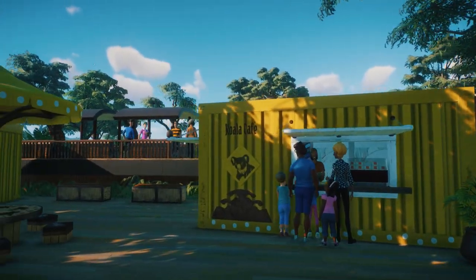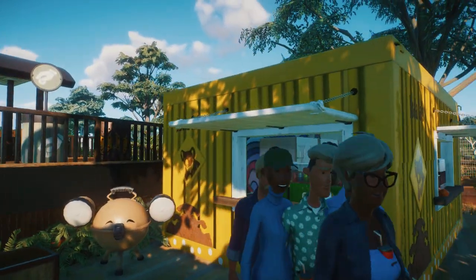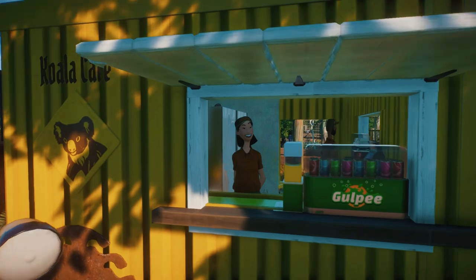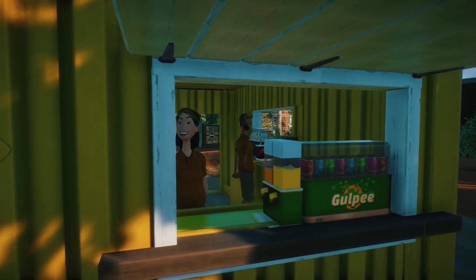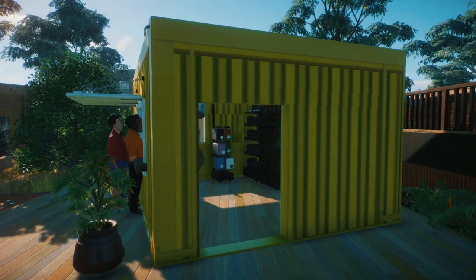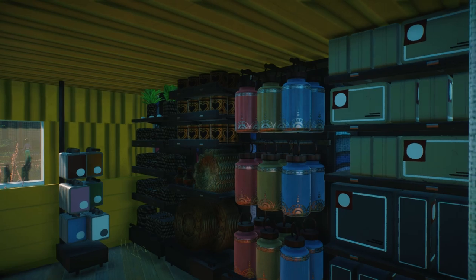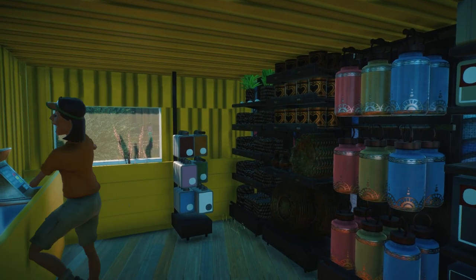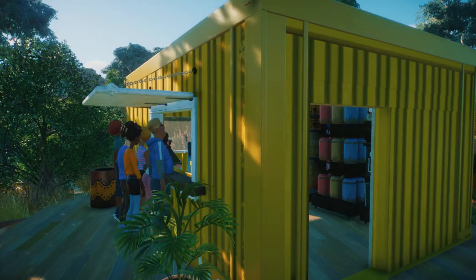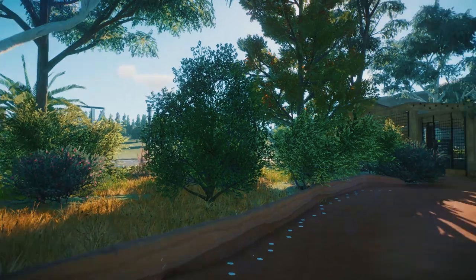We've got food there through that little serving hatch, and then we've got drinks through this one. Love the little counters that they introduced a while ago into the game — let you build little things like this. And then we've got a gift shop over here. This is some workshop stuff in the back here — I think this is Shifty's work, possibly Ricey. Got some toilets away over there as well.